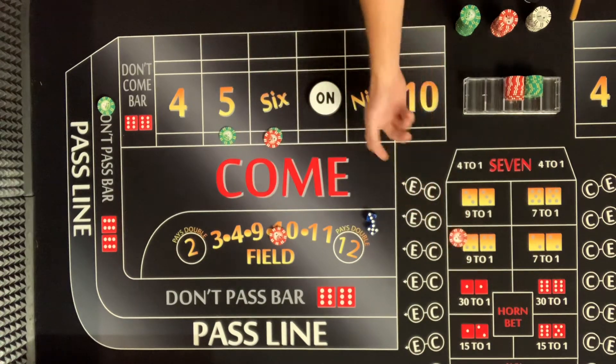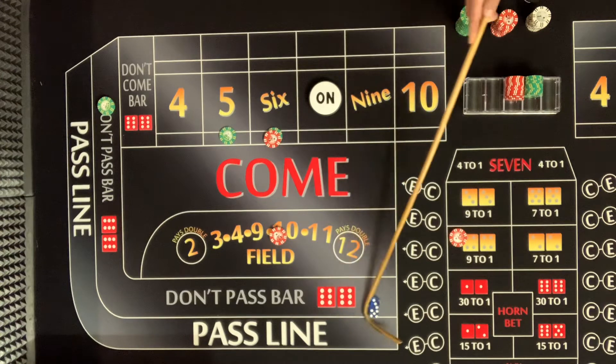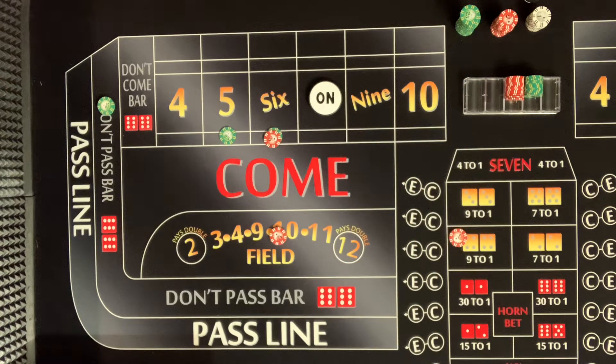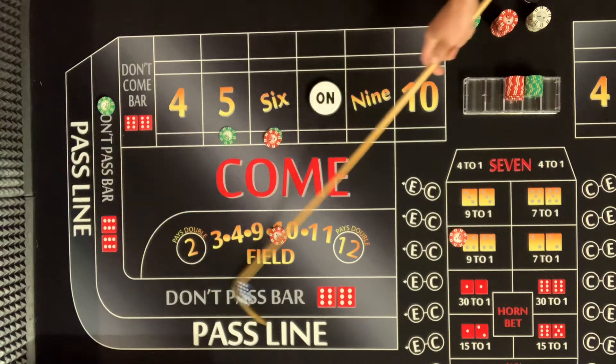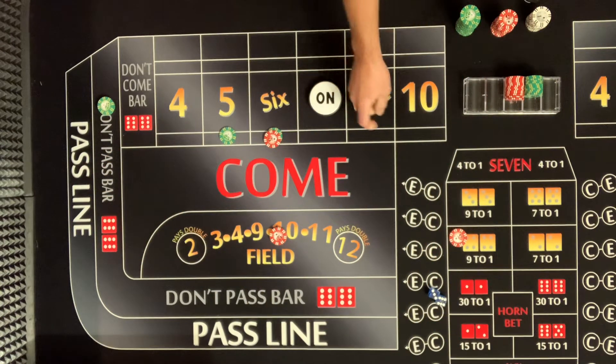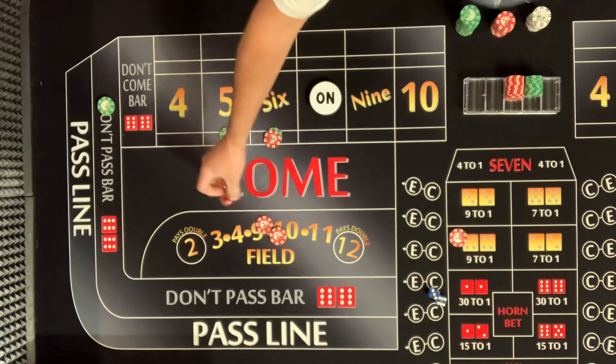I don't know — do you want to hedge here for five bucks? I don't care, I have five bucks, I'm not hedging. We already lost $75 — there's the nine. Five-six, three-nine, six-three, nine. He does suggest placing the nine — gonna win $15 in the field.